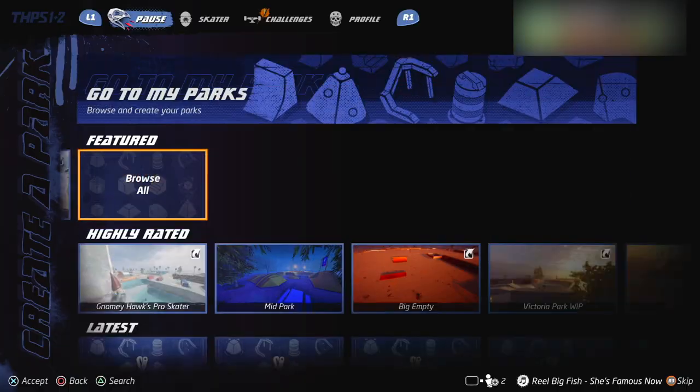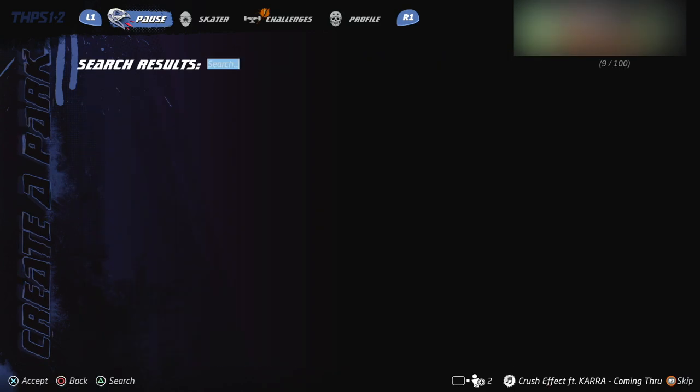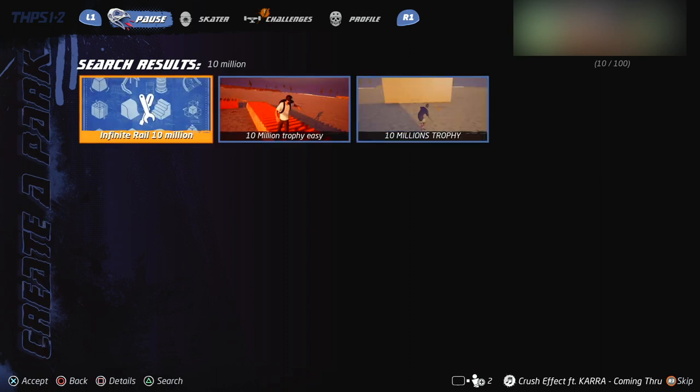If you're really clever about it, what you can do is load up a custom match — there have been some created already which give you the trophy essentially for just holding down triangle. So what you're gonna want to do is go into custom match in the main menu, like you can see me doing here, then go to search and search for '10 million.' There are already a couple of maps created for this.